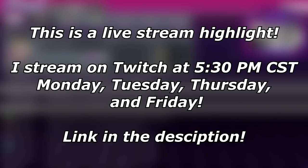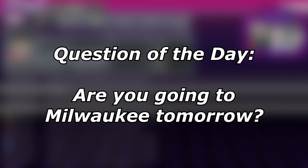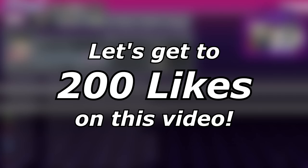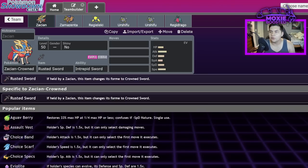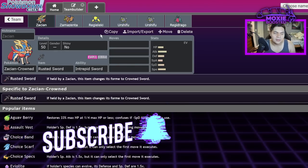Welcome back to the channel. This is kind of a Gen 8 and Gen 9 combination video. Scarlet and Violet are roughly five or six months away — they come out on the 17th, give or take a few days, so we're getting close.